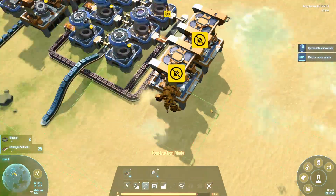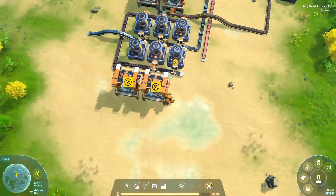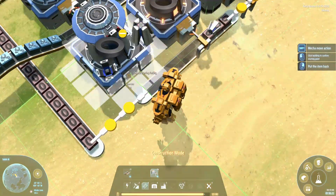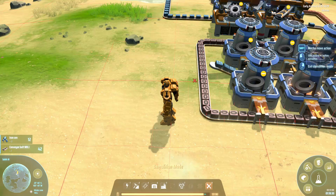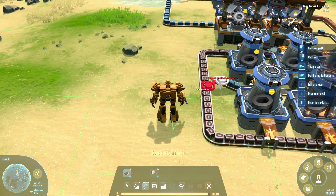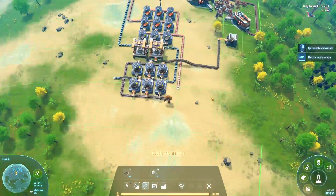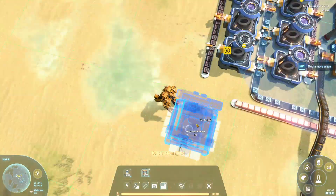Moving on to the magnetic coils — I calculated that we would need two assemblers to fulfill the 180 per minute. The magnetic coils have funny ratios because the magnets you require for them just take like 1.5 seconds to make, which makes the calculations really awkward. So we've got six smelters making magnets, and as you can see here I've done a little trick to make a shorter conveyor belt jump.